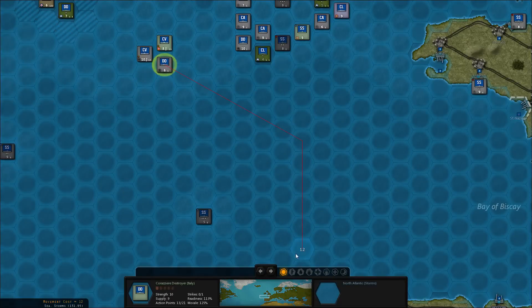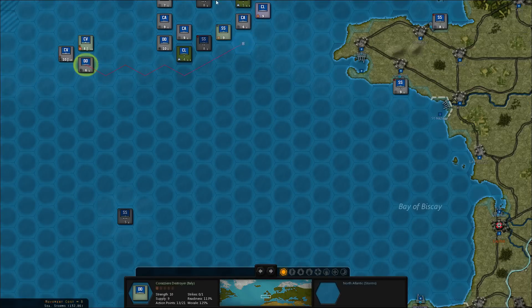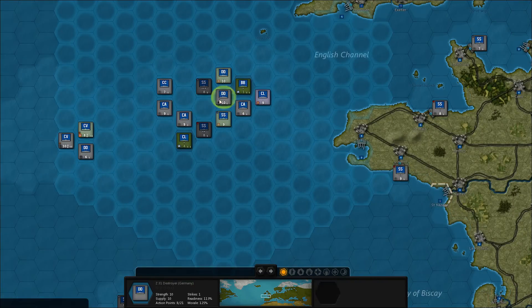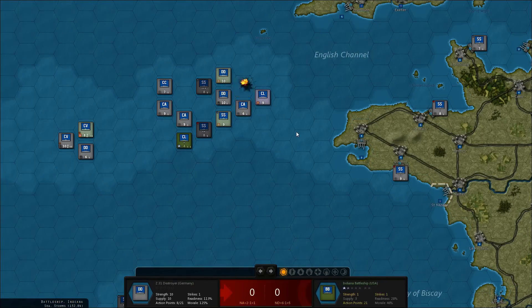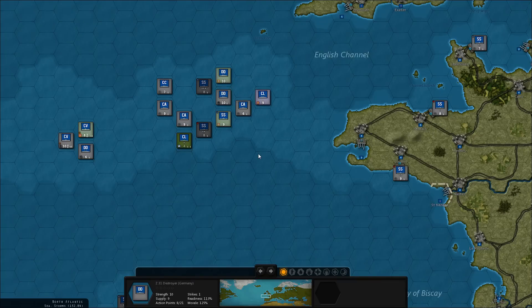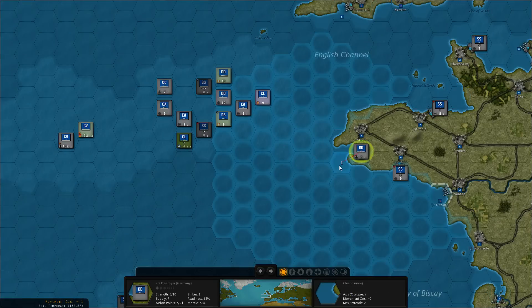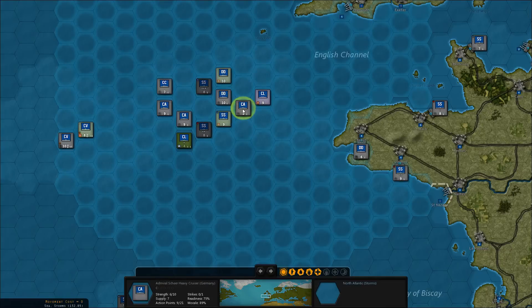Why did I leave the other destroyer? It's here. Let's try it. Yes! We got it. That means we can take this damaged destroyer and bring it back. We got a battle-damaged cruiser — let's bring that back as well.